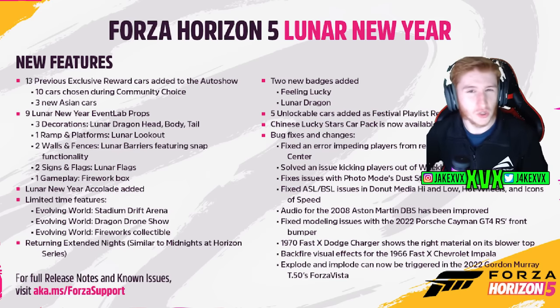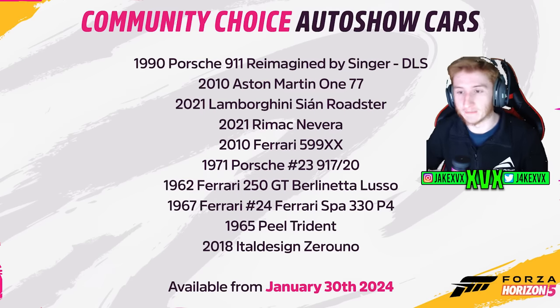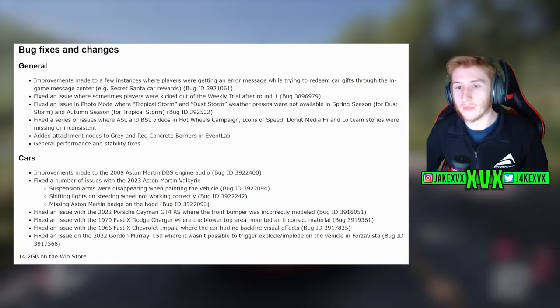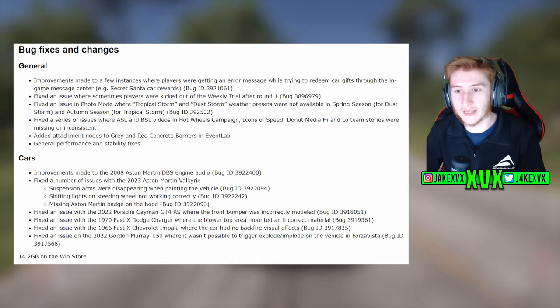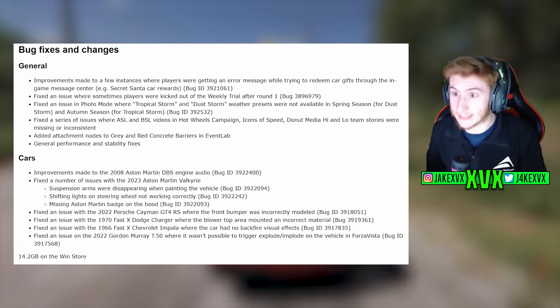Over on Twitter, we got the usual graphics from Playground Games showing all the new features, all the new goodies and cars within the update. We also got the full changelog, which has some new things including bugs and fixes. There are general and car fixes listed — not too many for this update, but Forza Horizon 5 is fairly polished nowadays, at least compared to Motorsport.